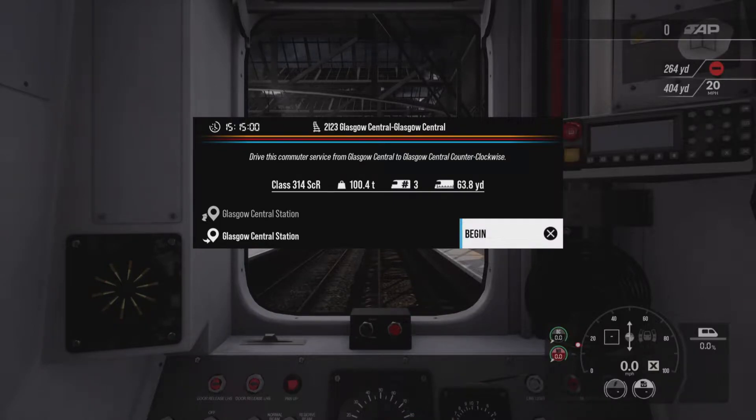Hi, I'm not yet dead and welcome back to Cathcart Circle. We're on Train Sim World 2, continuing our journey, and we're doing this one — 2i23. Glasgow Central, Glasgow Central. Try this commuter service at 3:15 in the afternoon, must be a Friday, from Glasgow Central to Glasgow counterclockwise. Takes about half an hour, so we'll see how we do.